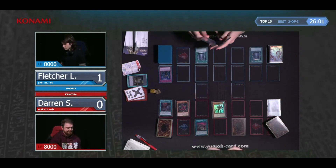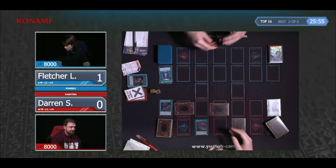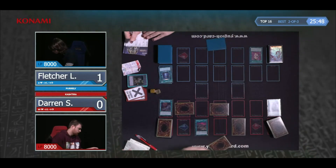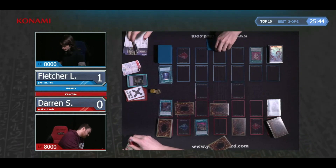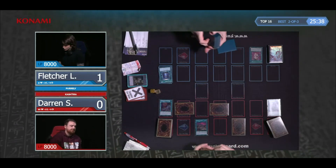Book of Moon immediately being — double Book of Moon! Book of Eclipse with extra steps. Book of Eclipse with a minus-two deficit there. Honestly, if your opponent's got these Book of Moons, you'd rather not have made a Riseheart, because then you've consolidated three monsters into one. Fletcher has used two Book of Moons and an Infinite Impermanence to deal with Darren's opening gambit.